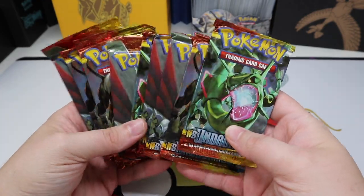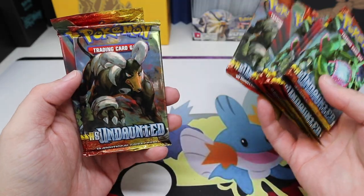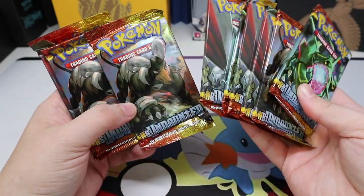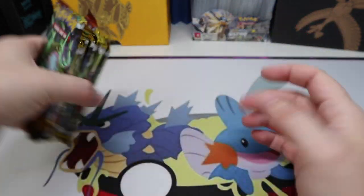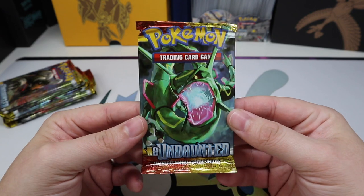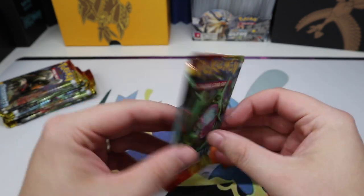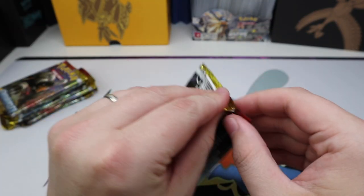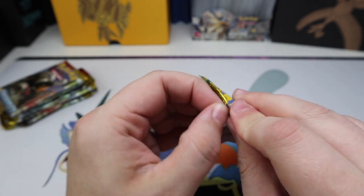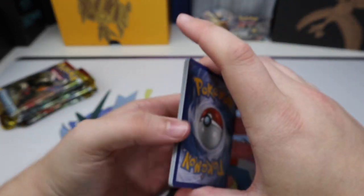Welcome back everybody to Throwback Thursday! Let's open some Heart Gold Soul Silver Undaunted. This is going to be the second of four parts for this set. I believe I did a part earlier, but this is the second of the four that I recently bought. If you want to go check out the previous ones, I'll leave a link in the description, and also to the playlist where I open a bunch of these old sets.